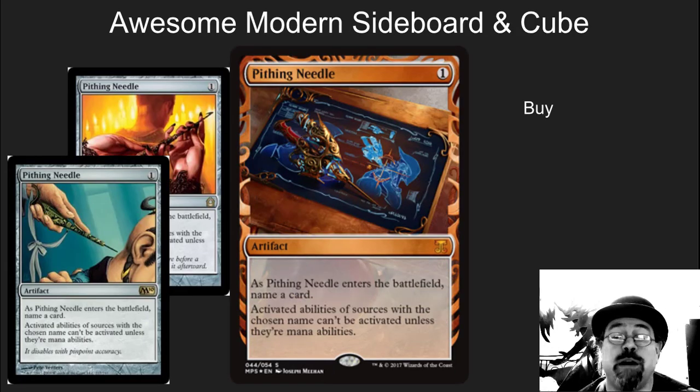Pithing Needle. This is another one that I'm recommending — take a look at whatever the price is when this gets released and consider buying it. This is a beautiful sideboard card, cube card, extremely playable. The number of decks that can take this colorless artifact and add it to their sideboard — especially with the current popularity of Planeswalkers — this card just shuts Planeswalkers down. It's very, very good for your aggro decks and very good for your control decks. I like this card a lot, and the new artwork is just stunning.